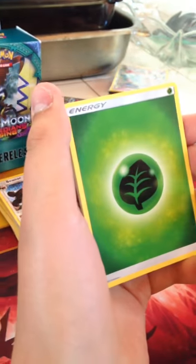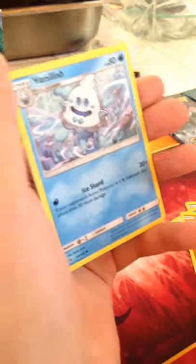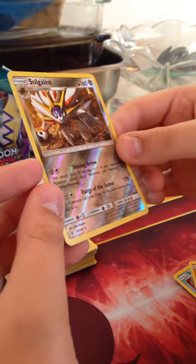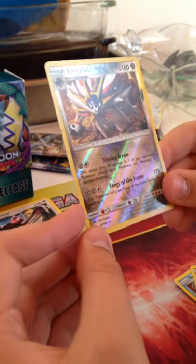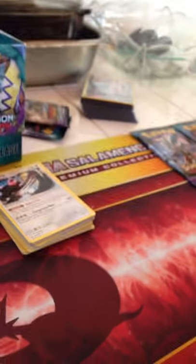Snorunt, Panjam, Energy, Energy Loto, Vanillish. I think this might be a holo on the side - this is Solgaleo Reverse Rare. Shining Arrow does 50 damage when your opponent's Pokemon - Fangs of the Sun does 170 but I can't use Fangs of the Sun next turn. And I got a Machamp holo! So that's a really good pack actually.